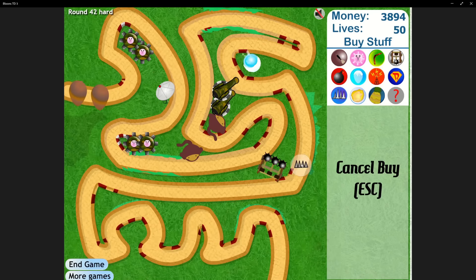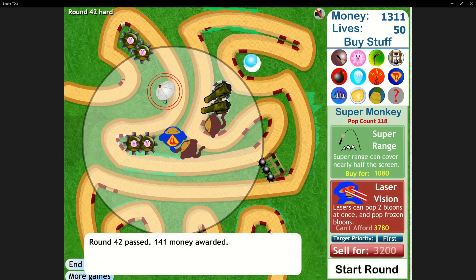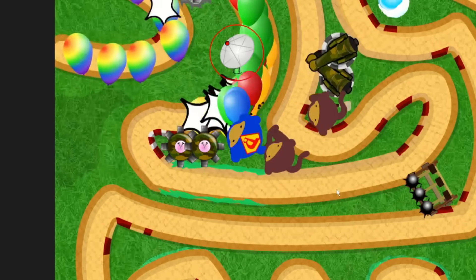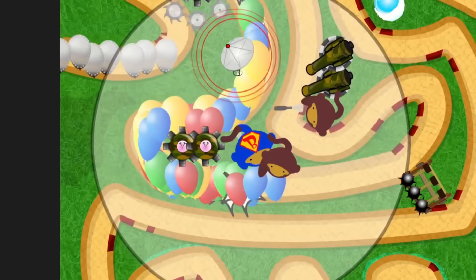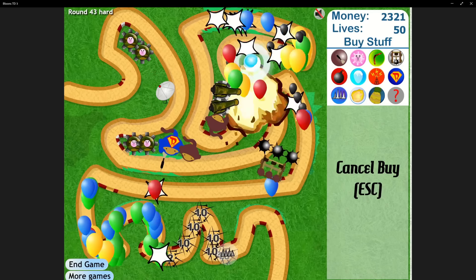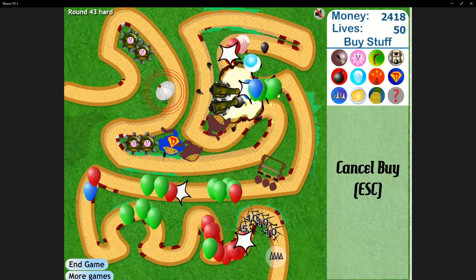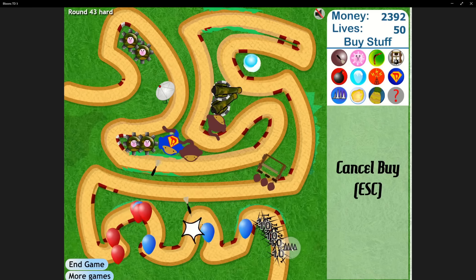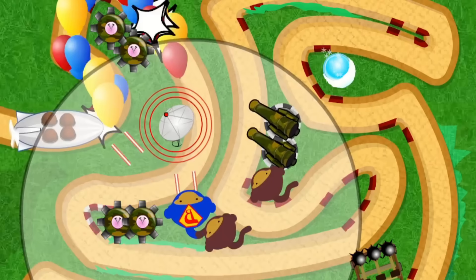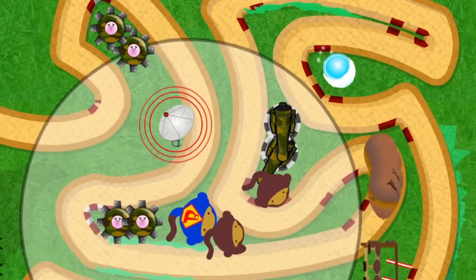So I placed a ton of road spikes to guarantee passing the round, and this let us get a super monkey in the middle of round 42 — pretty good timing. This guy was placed in such a good spot for black popping power up front, general damage in the middle, and he could even clean up leaking bloons at the back. Even with this though, we needed a ton of spikes for the end of round 43. We were trying to save up for laser vision, which we got in the middle of round 44. It lived up to the hype — we instantly pushed the bloons back to the start and even popped the moab at the end of the round without any glues or spike piles.